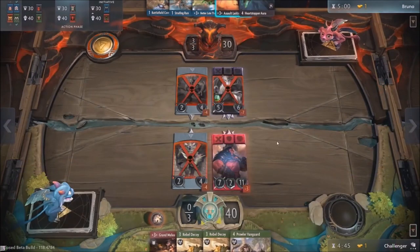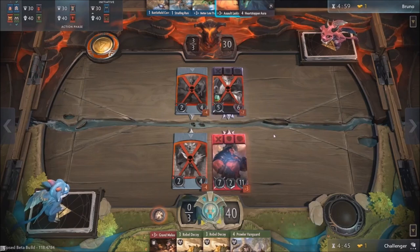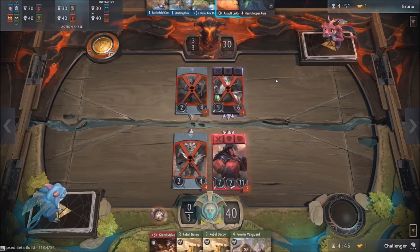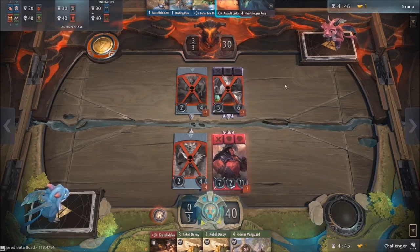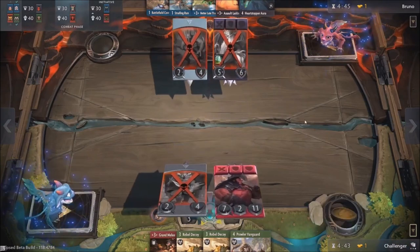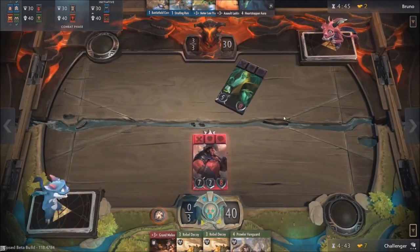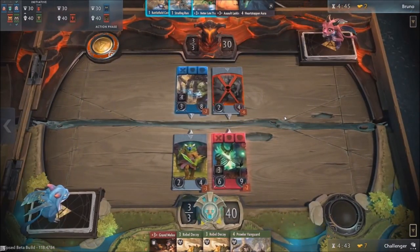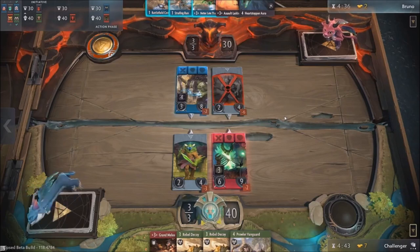We've got our challenger with the red and green Armored Cleave deck, and Bruno with my — quote-quote — favorite deck in this pre-constructed so far: the black and blue aggro. This is also Bruno's real favorite deck to play, not sarcastically. And Bruno for months has been telling me, oh, I'm super good at this game — I've been playing this for years. So if he loses, would it be funny if Bruno with his three years of artifact experience loses here?